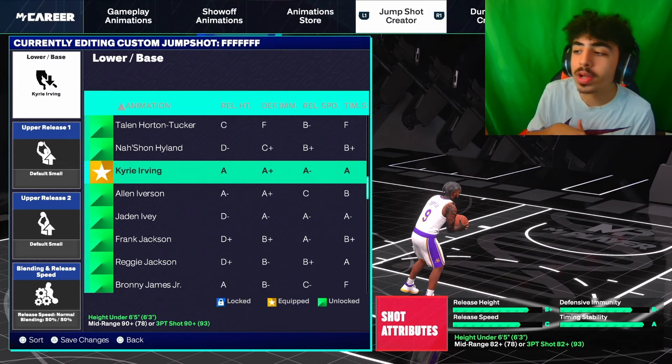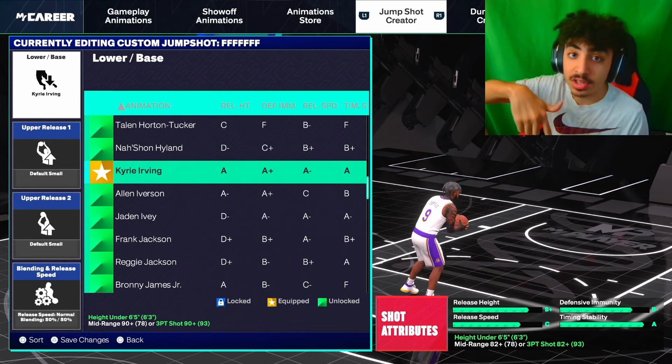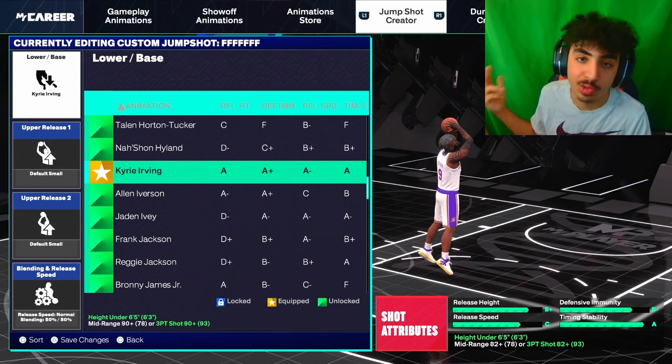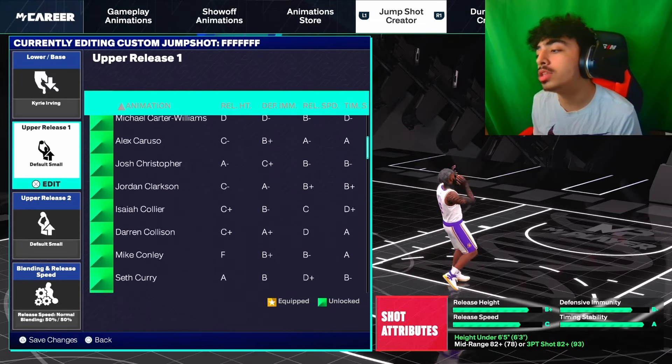So yes, you want to go with Kyrie Irving as a lower slash base — really good. I should have mentioned this before: you have to be 6'5 or under, and you also need an 82 plus mid-range or an 82 plus 3-pointer. But knowing that if you're 6'5 or under you should most likely have one of those, so you guys should be good.